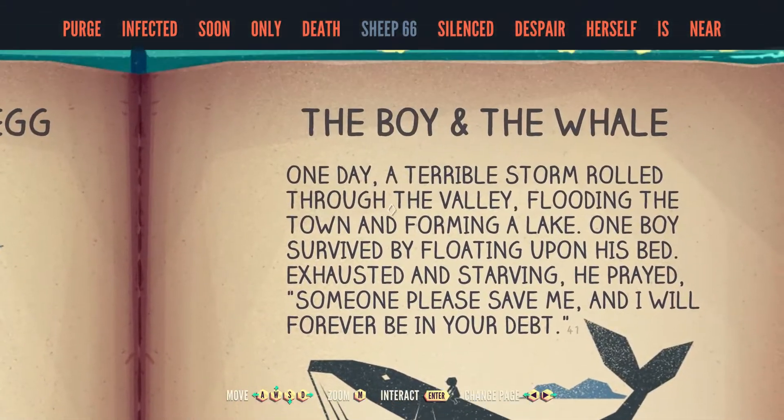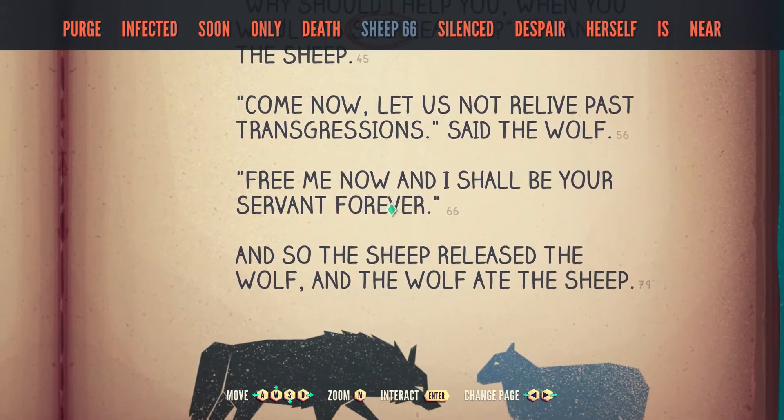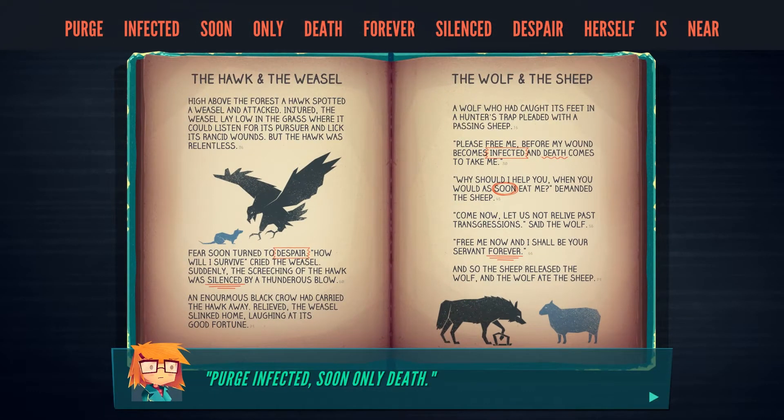Sheep. Sheep. Sheep 66. Purge infected soon. Only death. Forever silenced. Despair. Purge infected. Soon only death. Despair herself is near. Forever silenced. Despair herself is near.